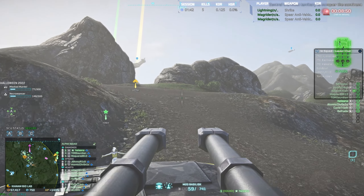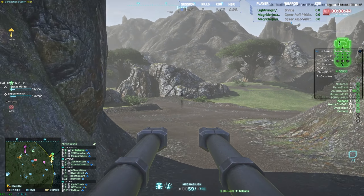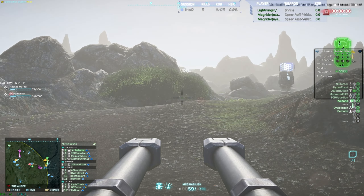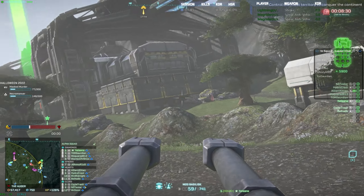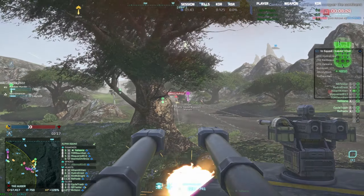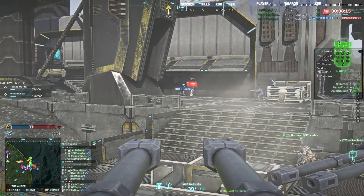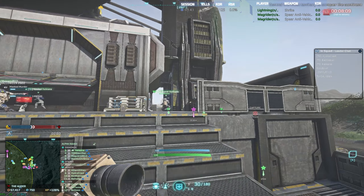Mr. Don, welcome — happy to have you tonight. You can use that Vanguard to drive us over to Augur. But we're going to ask that everyone in squad hop out. The only exception here is Rico — he's doing some air recon for us tonight. Let's go to the waypoint for the stairs to get to A, then you can deploy. Drop, drop, drop — target's front. Deploy it where you can. Let's get set up here.